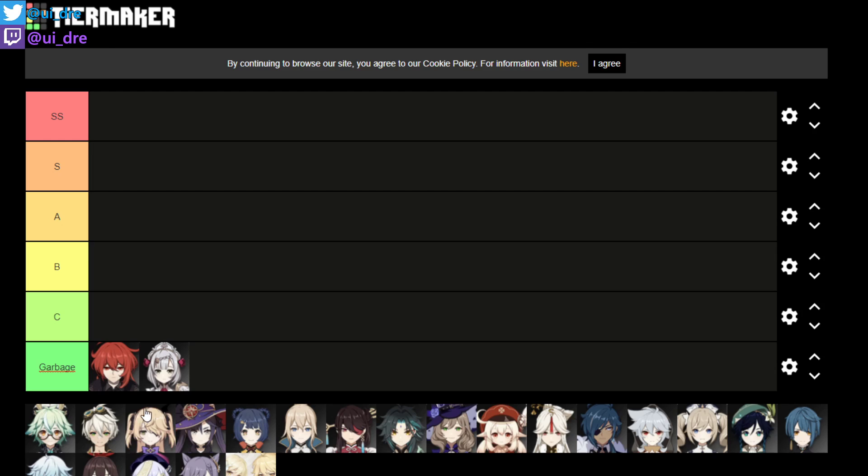Then we put Noelle in garbage tier. Don't get us wrong — every one of us used Noelle at the beginning, and I used her in the open beta. But Noelle is not a character you want to use over another, because she doesn't have anything you need. She doesn't really provide anything except the geo element. We were thinking about C tier, but after a lot of discussion, she made it into the garbage tier.